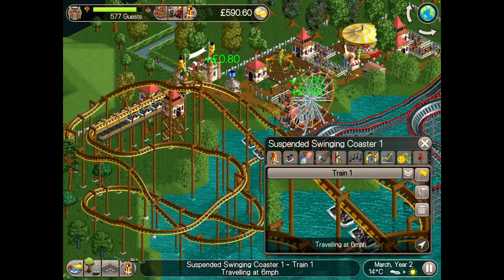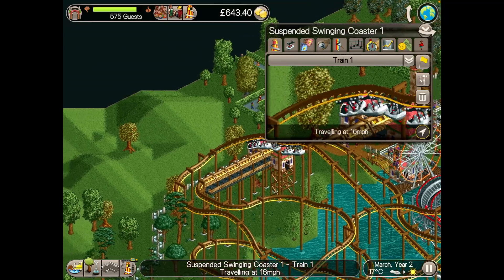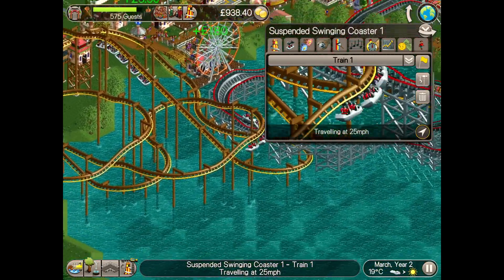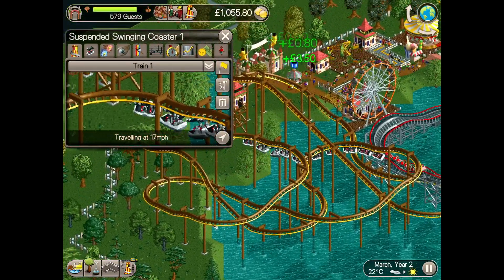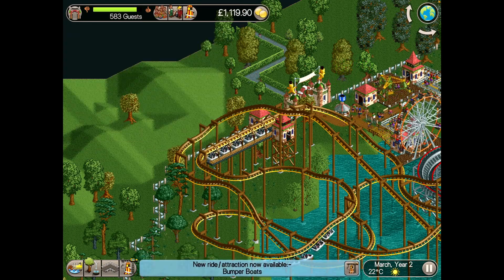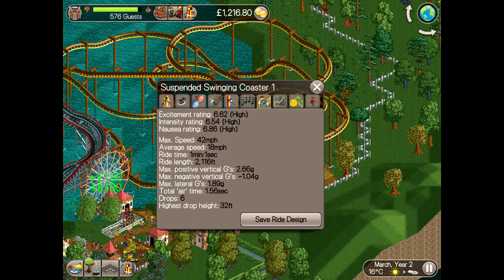Here's the finished ride. I placed the station a few squares high to give it an initial dip into the lake, then a chain lift hill got the ride back up to come down with a turning descent. The track then twists and turns around itself with the help of some helixes both up and down before it returns to the station. And here are the ride stats — sixes for all three categories, which is good enough for me.